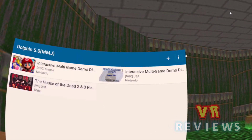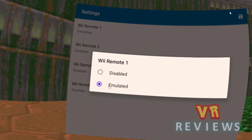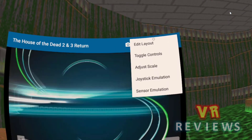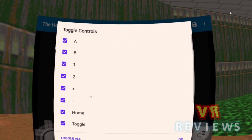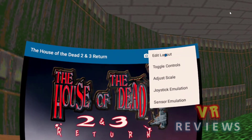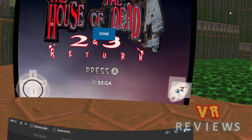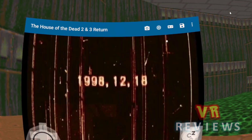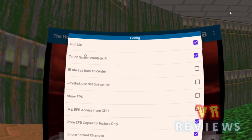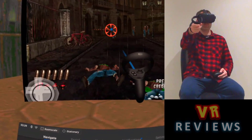Now I'll show you how to play light gun games like House of the Dead. Go into settings, then go to Wii Input. I've connected an Xbox controller via Bluetooth, so I click on emulated and set the buttons, then save those settings for the controller. Go back into settings and go to toggle controls, then toggle all — but that's broken and won't turn the on-screen controls off. Instead, go to edit layout and move the controls to the bottom left and right corners so they're out of the way. Click done, then go back into settings, go to config, and make sure touchscreen emulate IR is switched on. Now you're ready to play using your Oculus controller and Xbox controller.